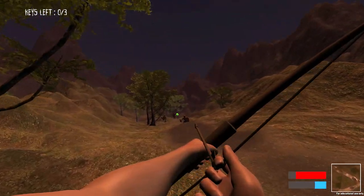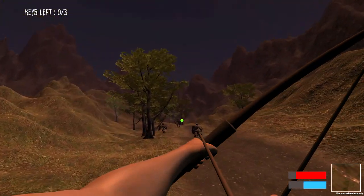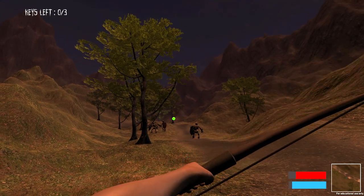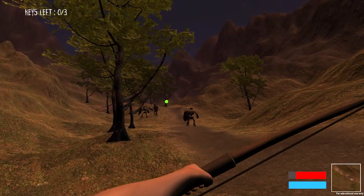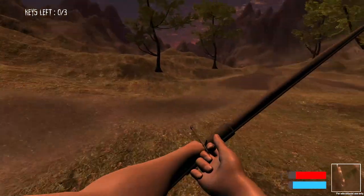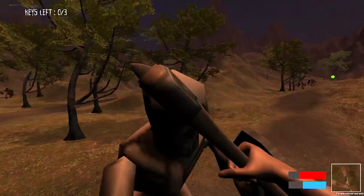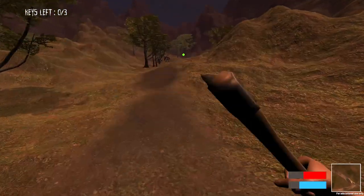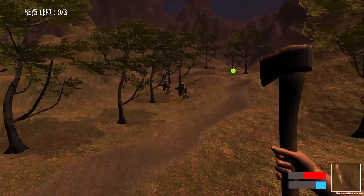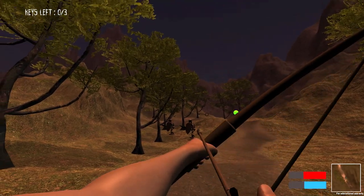Another mechanic I want to show is: as you can see, I'm far away from the chase distance of this skeleton. But if I hit him with an arrow, you can see I've activated his chase state and he's going to chase me because he noticed I hit him. I can also use spacebar to jump around, or if I press R I can crouch down to get a better angle.